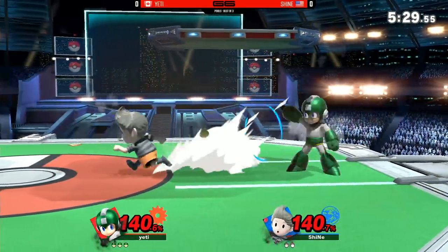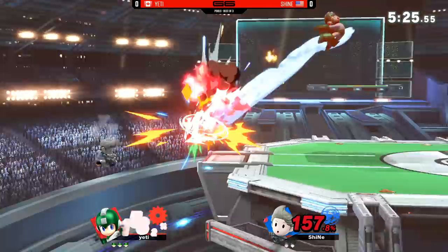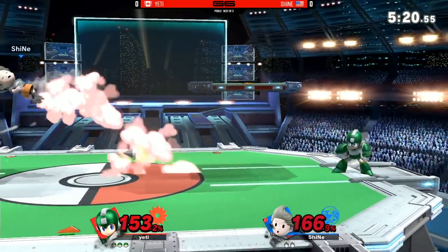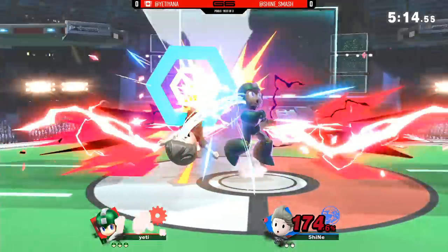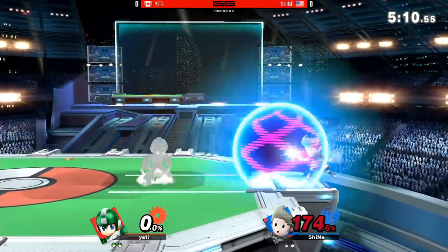He wanted that roll to back throw — so sneaky from Yeti. You're used to just having to worry about what's coming out in front of him. That cross-up roll can take you a lot further than most other characters going for a setup like that. And Sheenae, despite the damage, having a hard time getting the kill, finally going to do so there at 174.